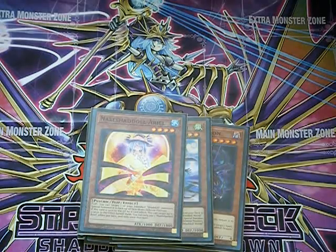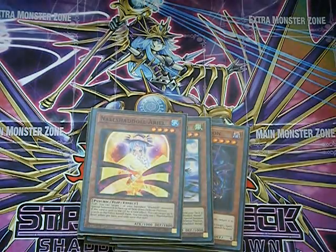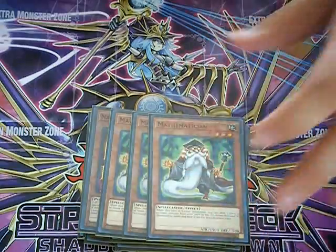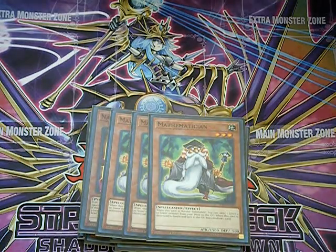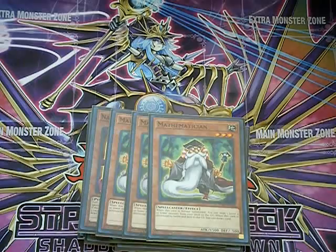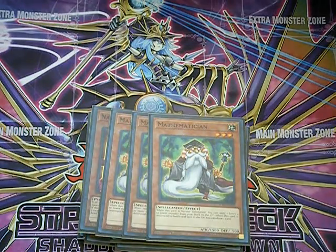Some non-Shadal cards running in the deck now are three copies of the Mathematician. It's an Earth attribute, which makes it great. When normal summoned, you get to send a level four or lower monster to the graveyard — so it's pretty much a Foolish Burial and an Armageddon Knight for the deck. It lets you play into a lot of your great combos, and if it's destroyed by battle, you get to draw a card.